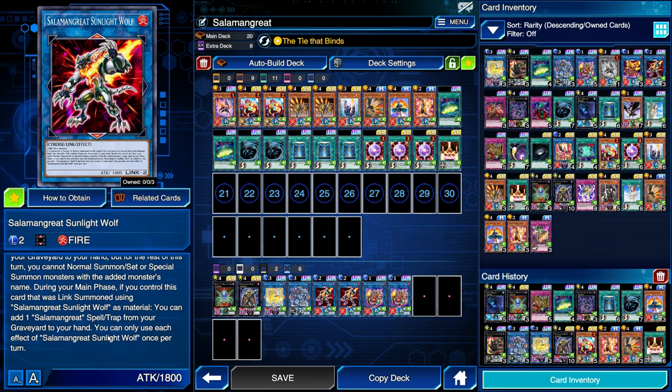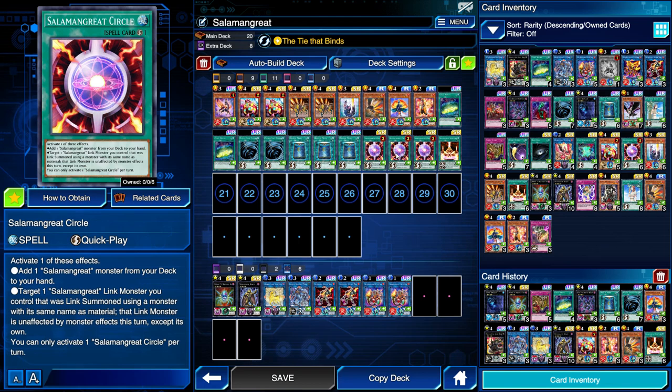It's still good card advantage for the following turn. If you used another copy of itself to summon it — so you use a Sunlight Wolf to summon a Sunlight Wolf — it gets an additional effect. That is essentially the gimmick of Salamangreats: if you use a Link monster to summon a Link monster of the same name in the archetype, it gets a bonus effect. This one's bonus effect lets you add a Salamangreat spell or trap from your graveyard to your hand. In this deck due to the ban list, the only Salamangreat spell traps we have are the Field Spell and Salamangreat Circle, which is a little bit of a Swiss army knife.